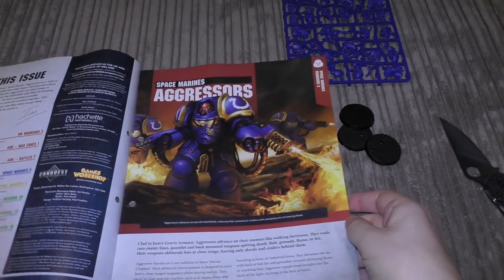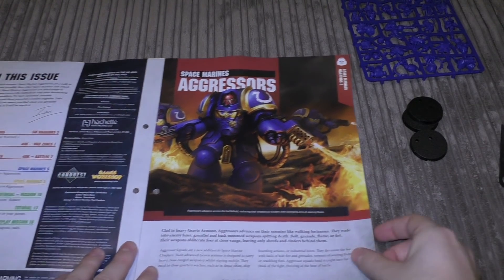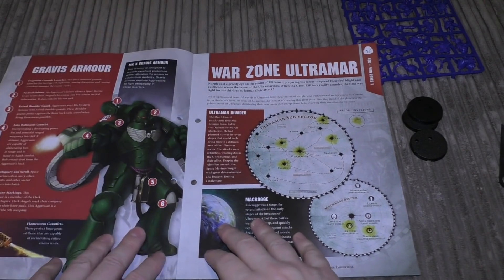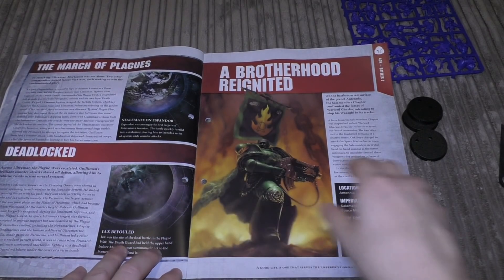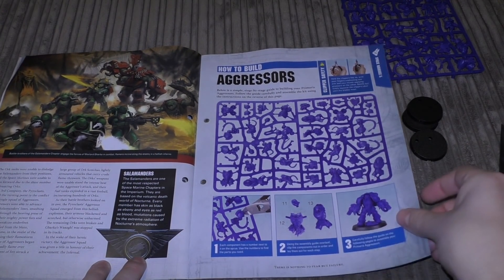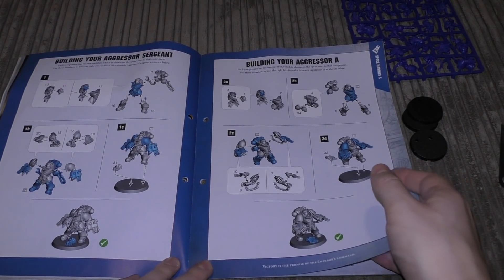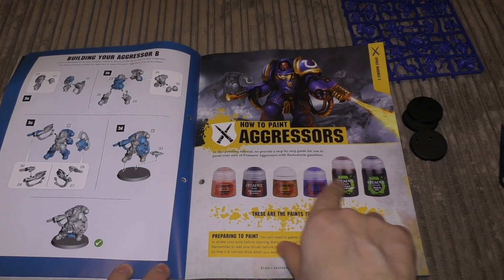Let's have a look at the magazine itself. Space Marine Aggressors - this is the first time we see the Aggressors in the subscription. Clad in heavy Gravis armour, Aggressors advance on their enemies like walking fortresses. There's a little bit about Gravis armour, Warzone Ultramar, the March of Plagues, Deadlocked, A Brother Reignited. Then Aggressors - how to build them. We're getting a bit complex now because there are three pages just for the three models.